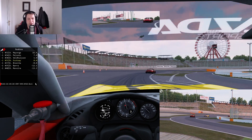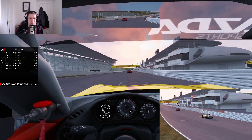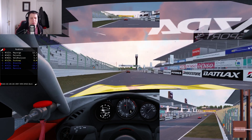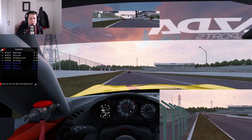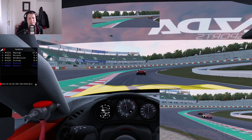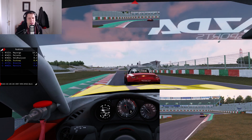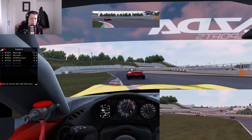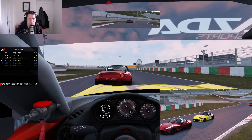Lap two has some interesting footage as well. We were a lot quicker than the car in front — you can see in the S's we close right up. I try to make some moves as we enter turn one; the guy stays out wide as I try to take a tighter line on the apex. Going for a move down the inside, he weaves one side, then the other, then back onto the racing line — completely blocking me off.